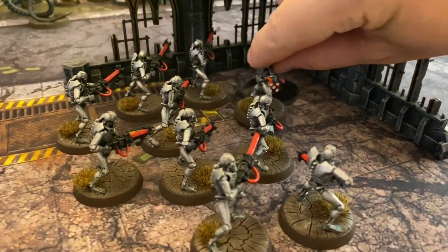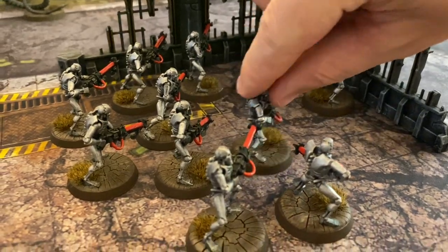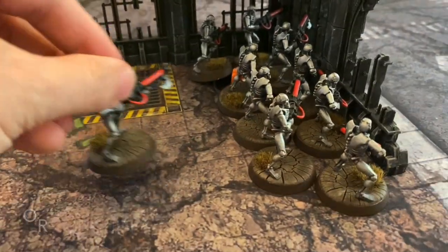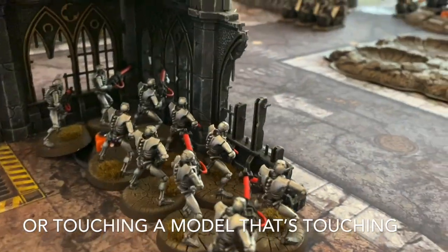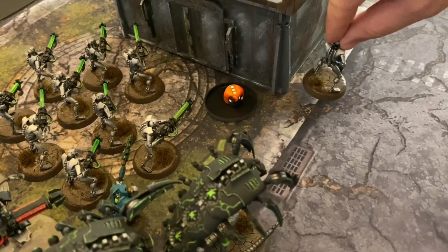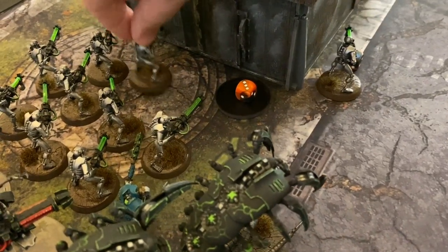Next up, we're going to see the Warriors make a move up. We're playing that you have to be touching these buildings in order to shoot through these windows, so these Warriors are going to step up to that as well as occupy the objective. Next, we're going to see the other Warriors move up, kind of swinging around this building.